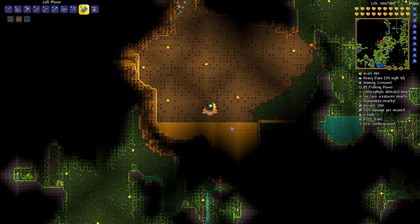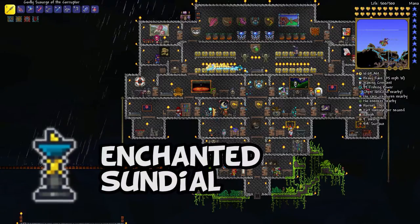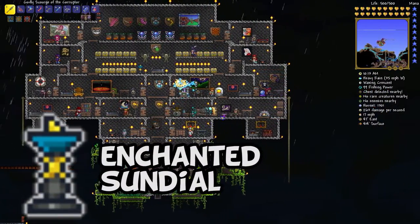Short little video here for you guys. I'm demonstrating the Enchanted Sundial item. You see it placed there on the slightly left side of my treasure room.